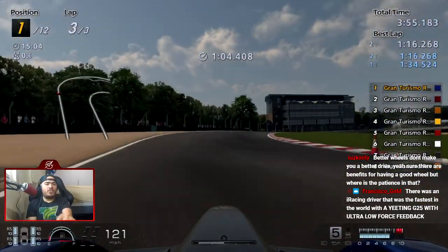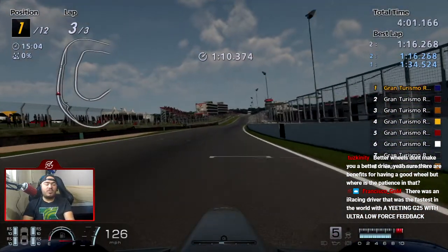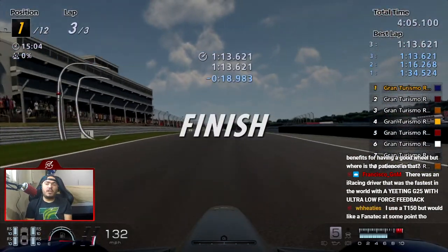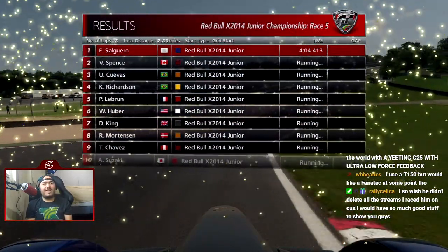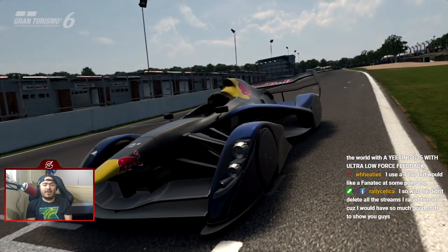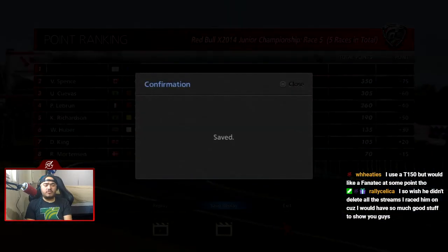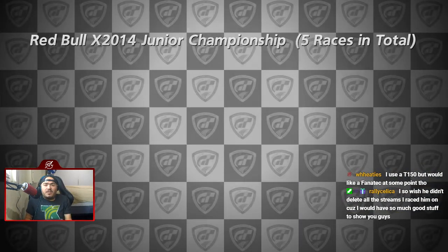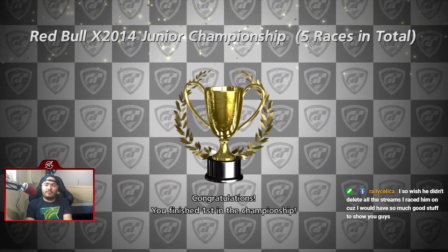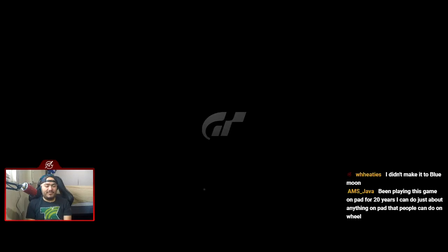Better wheels don't make you a better driver. You pass Grove on the outside and you're on a pad, he's on a DD wheel - Grove is a hell of a talent and that DD wheel is his preference. Your preference is playing on a pad and that's what makes you fast. Super Formulas at Bathurst - you were still a top-16 superstar on a T-150. You didn't get there because you had a direct drive wheel.